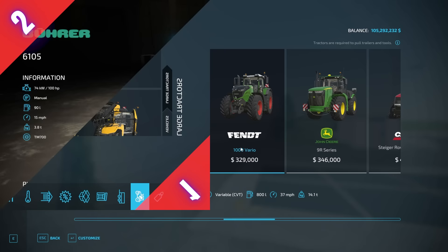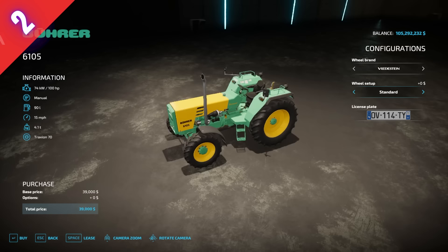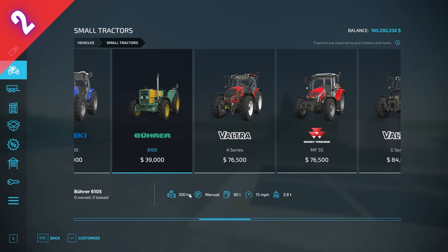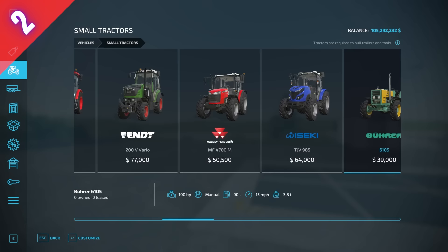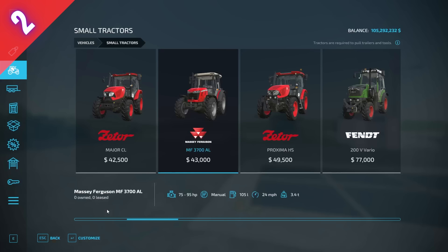Number two is the Valtra 6105. There's not very much customization — you can get wide tires, change the brand, and add a license plate, that's it. But why do I like this tractor? It's 39,000 dollars and has 100 horsepower. It is the best low-end tractor for a lot of horsepower early on in the game. The next closest competitor comes in at 95 horsepower but costs more money.